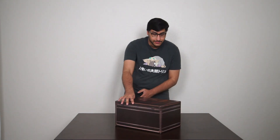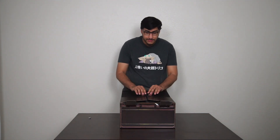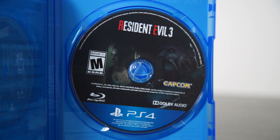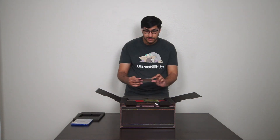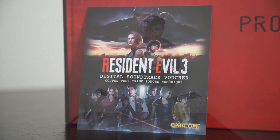So let's get to opening this thing. When you take the two tabs out and peel off the clear sticker, you open the box up and there are two flaps. We have the standard edition of the game first. Too bad it's not a steelbook — I think that's being sold separately at Best Buy or some other retailers. That would have been pretty cool. We also have a digital soundtrack voucher, which is hopefully a soundtrack for not only Resident Evil 3 but also Resident Evil Resistance.